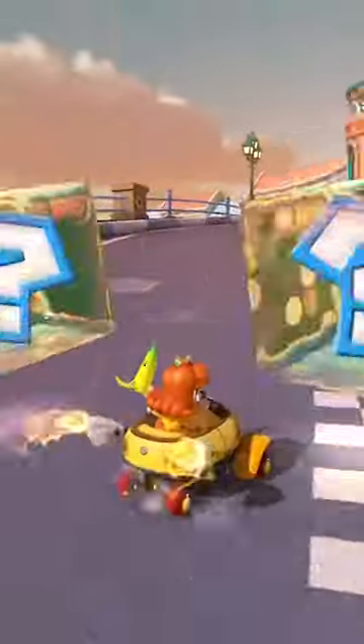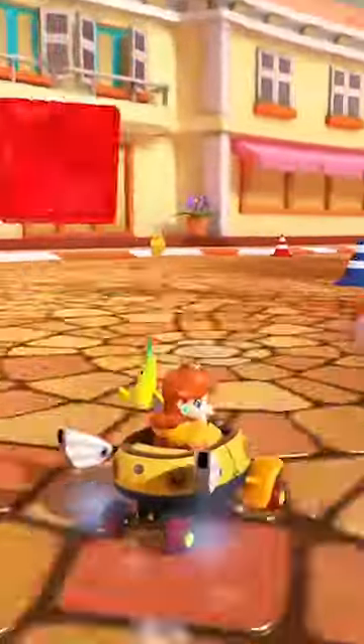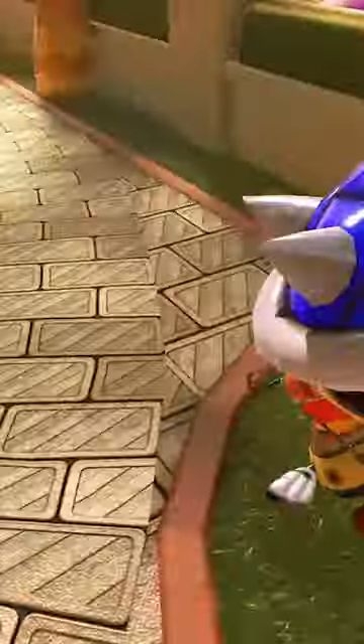Number four, hit your own banana. The frames from a banana are shorter than a blue shell, so it's typically better to hit a banana instead. Number five, just go out of bounds. The frames from Lakitu will make you invincible from the blue shell. Ooh! Now you know!